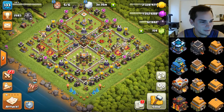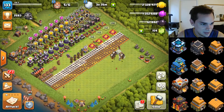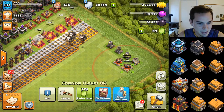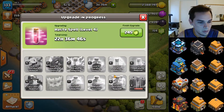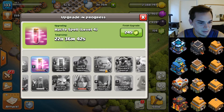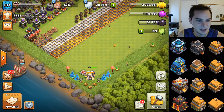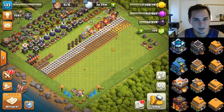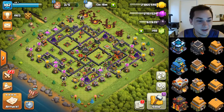Moving on to town hall 11 — this one is getting really close to max. All we have left is four mortars, two cannons, the Barb King needing two more levels, and in the laboratory: earthquake spells, skeleton spells, and golems. The profile looks great with only two levels left on the king. This town hall 11 is going to be maxed — I'd give it about three or four weeks depending on the lab, though the lab might take maybe two months actually.